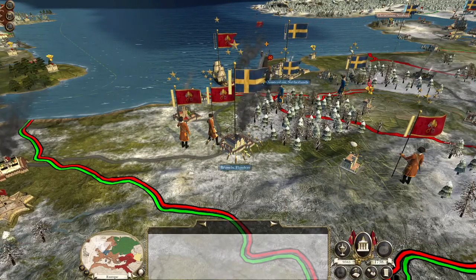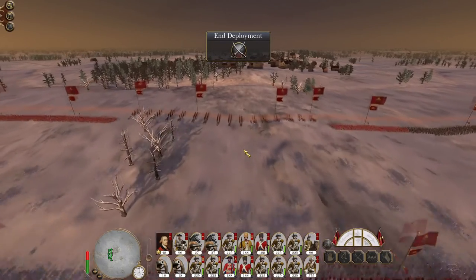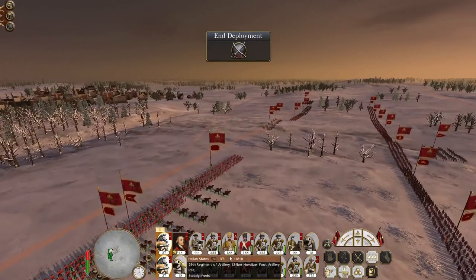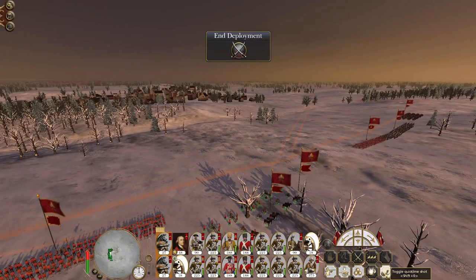The force is depleted, very depleted, so it should be a fairly routine matter to dislodge them. Sweden has been responding to our attacks in Scandinavia and in Denmark as well as on the eastern front, and have pulled forces east - because there used to be a lot of men around this part of the world, full armies, and apparently no longer. So this is one of our European pattern armies: two massive gun batteries and two units of quick-climbing howitzers.